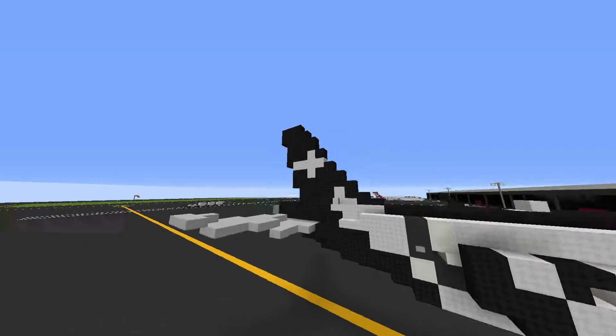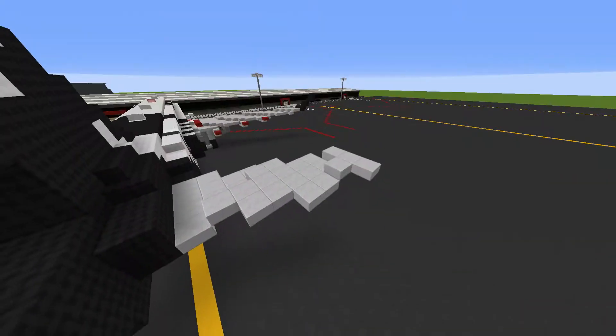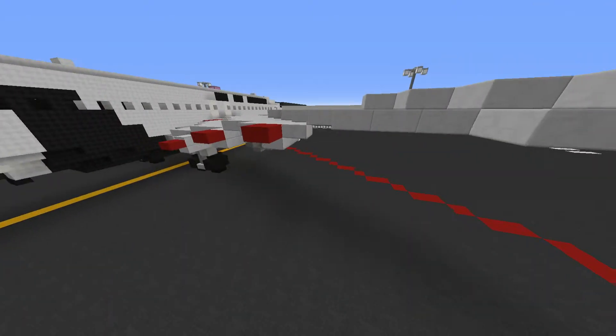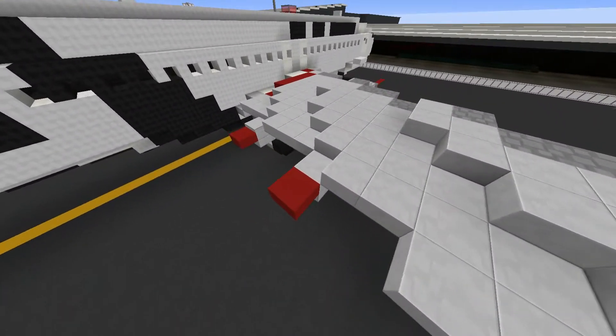At the back of the tail you've got the Air New Zealand logo again, the APU, horizontal stabilizers, and the tail itself. You've also got the wing with the flat track fairings, and a little touch of red on the back of the slats and fairings — a nice Air New Zealand detail.